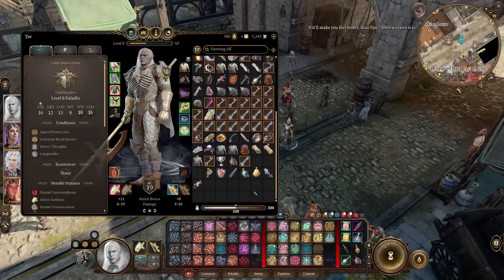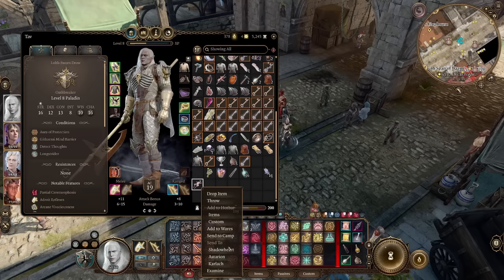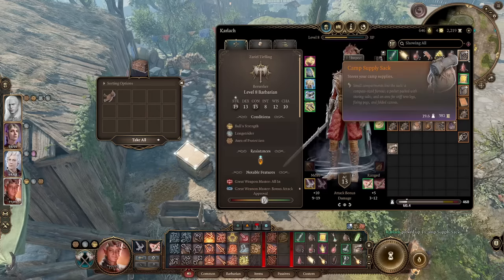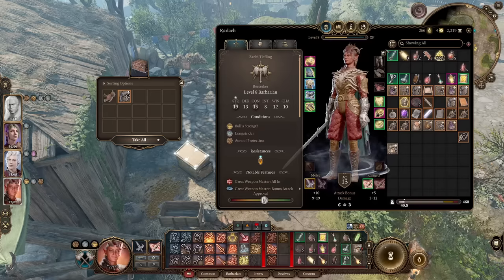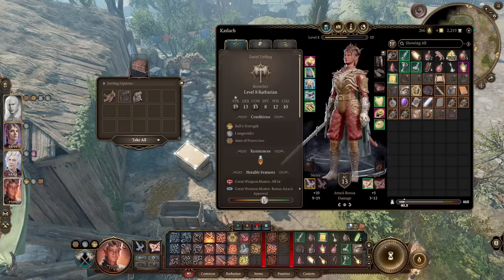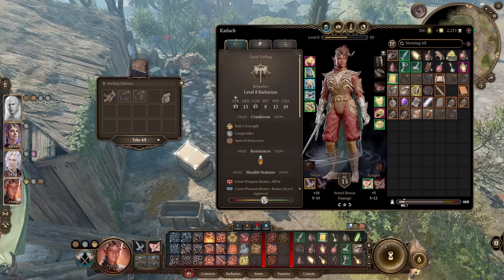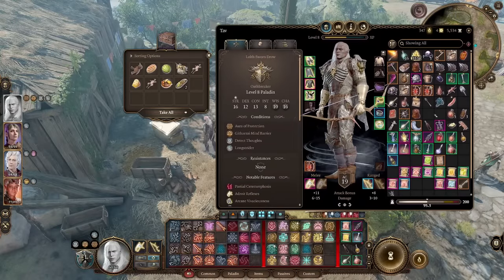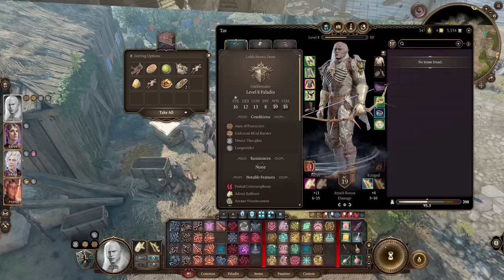You can send camp supplies straight to camp to free up inventory space, and they go directly to your traveler's chest. As a bonus, if you put a camp supplies backpack inside your traveler's chest, the supplies you send to camp will automatically go into that bag. This saves room both in your character's bags and keeps your traveler's chest from getting cluttered — everything goes straight into that camp supplies backpack. I found that tip very helpful for staying organized throughout the world.